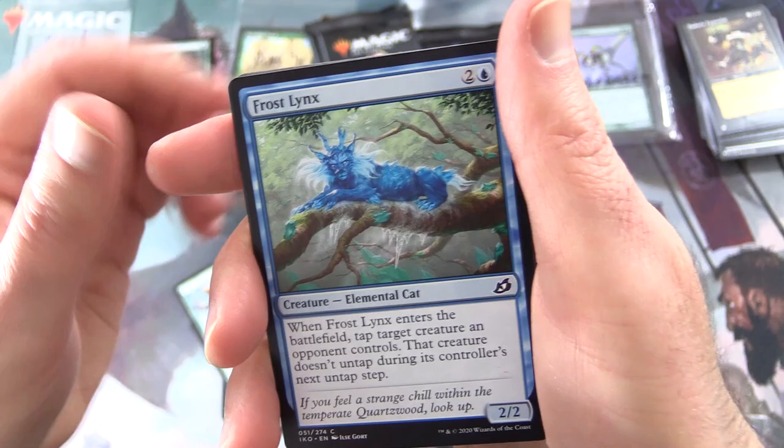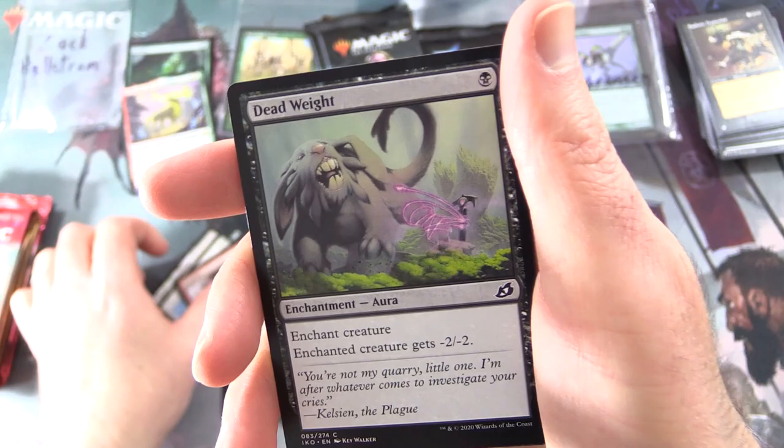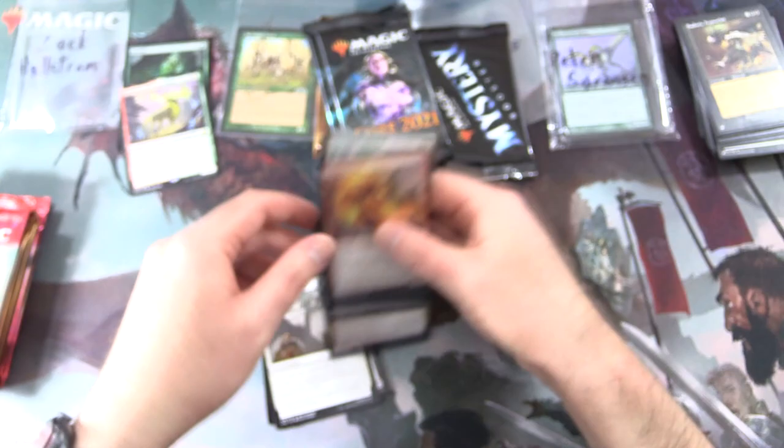Fully Grown, Frost Lynx, Adaptive Shimmerer, Solid Footing, Rumbling Rockslide, Dead Weight, Daysquad Marshal, Pyroceratops. And that is another packet.